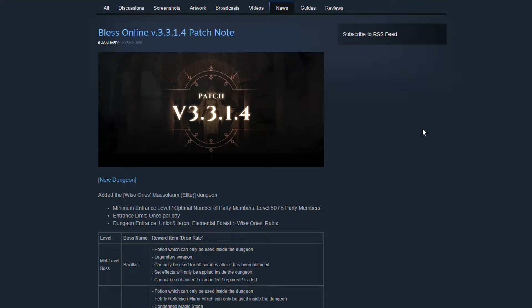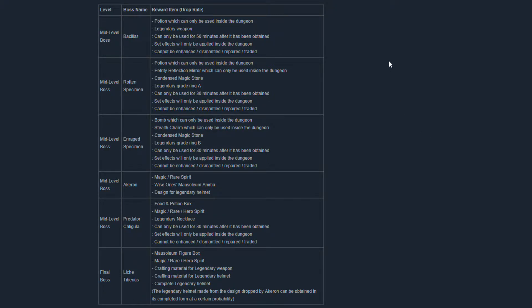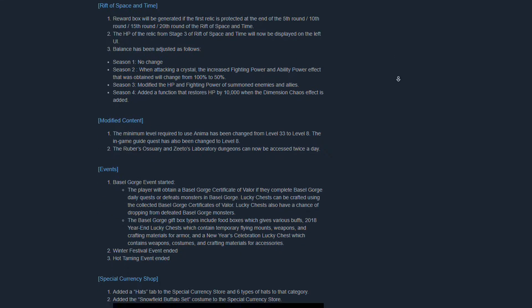Hi guys, patch 3.3.1.4 has hit live and there's a few interesting things. First of all there's the new Wise Ones Mausoleum Elite dungeon which is in the Elemental Forest. This dungeon is recommended for level 50 in a full five man party. The dungeon has several bosses as you can see here on the list in the link below, and it's another great party content to do with your friends.